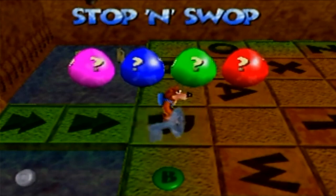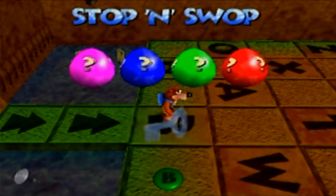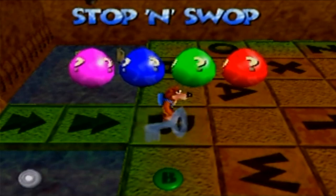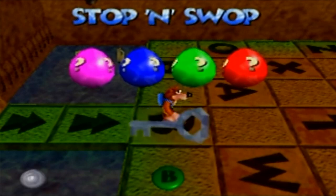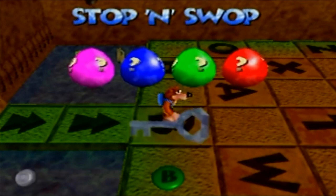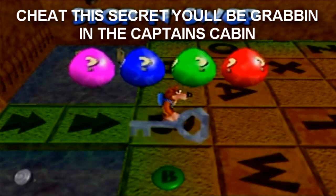There are cheats to open the note doors - again, these are cheats that Grunty will punish you for if you use too many of them. You can raise the water level near Rusty Bucket Bay without needing to push all the switches in Grunty's Lair.